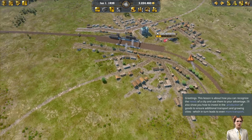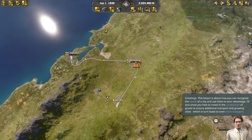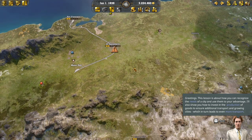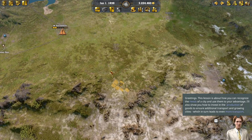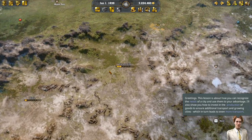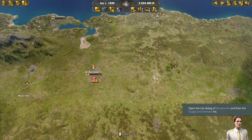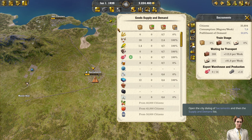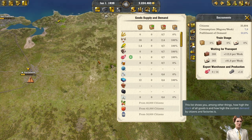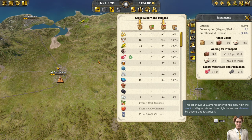This lesson is about how you can recognize the needs of a city and use them to your advantage. I'll also show you how to invest in the production of goods to ensure additional transport and growing cities, which in turn leads to even more transport. The city dialogue of Sacramento shows the supply and demand list - this list shows how high the stock of all goods is, and how high the current demand by citizens and factories is.